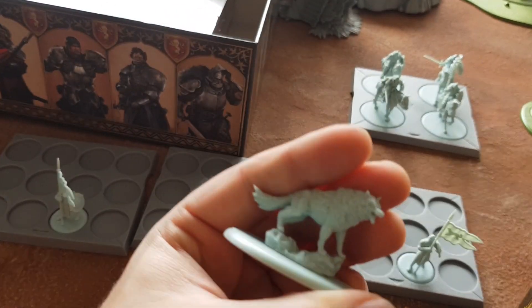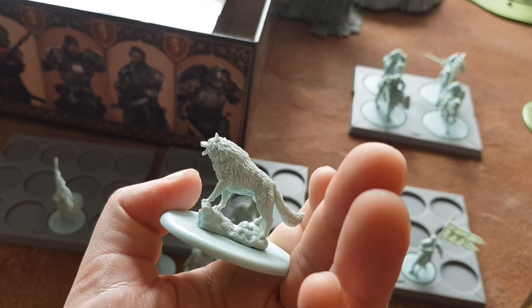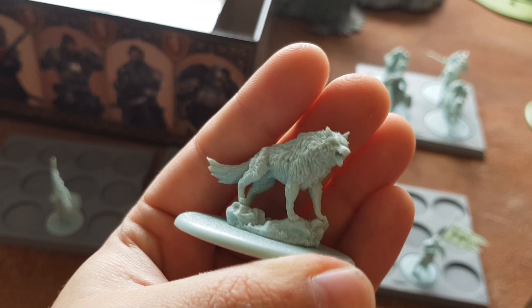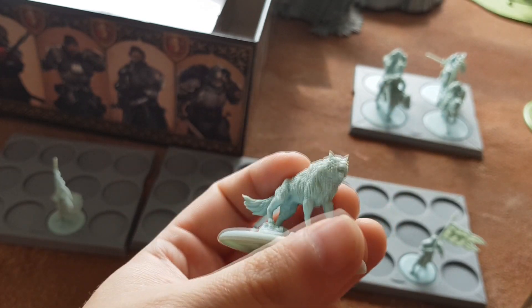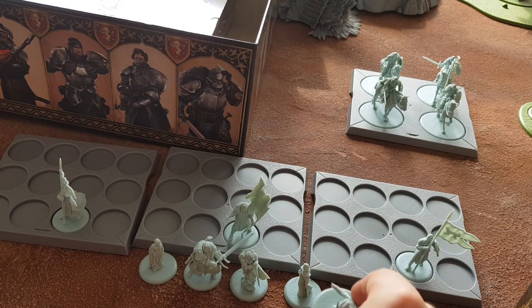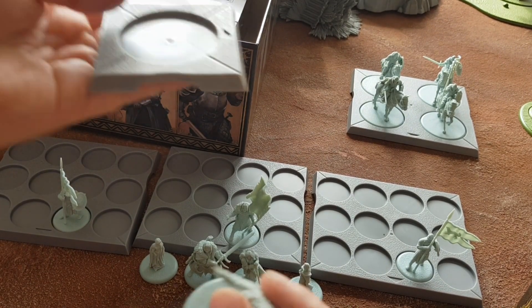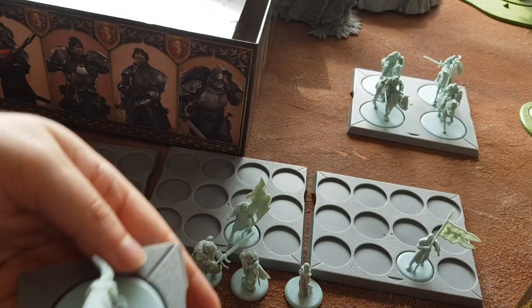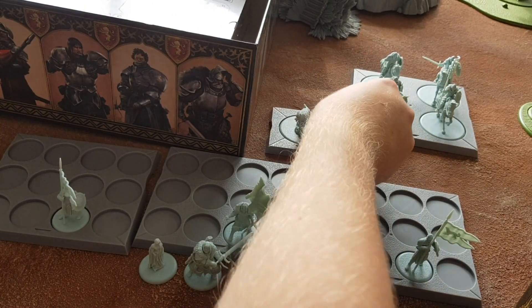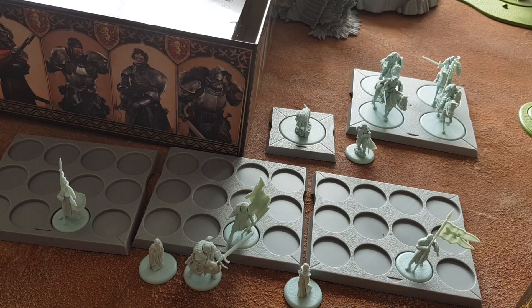And here is Robb's direwolf — Grey Wind? Had a brain fart there. I believe it's Grey Wind. He goes on the solo tray. There we go — have him stalking in the background. Can have Robb with him.